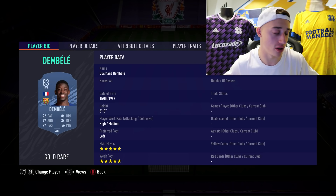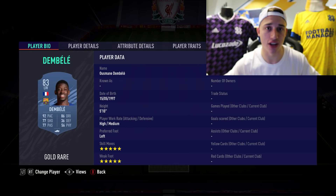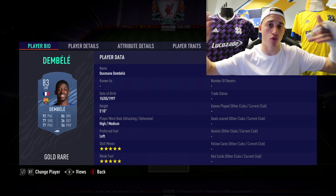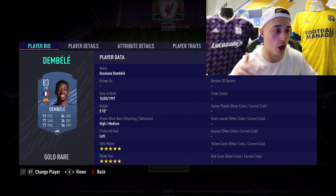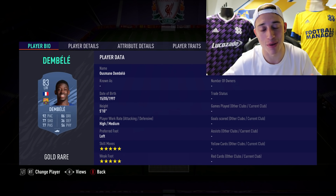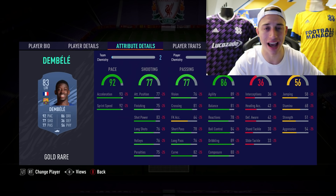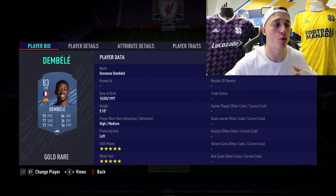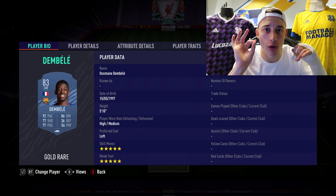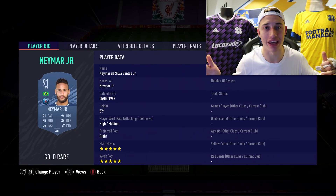Next up, Dembele. We've all heard so much about Dembele this year — 5-star skills, 5-star weak foot, it is just the perfect combination. Once you get the ball on the edge of the box, you need that little bit of flair to beat the centre backs. In FUT Champs, people have their teams right back with drop back, which makes it hard. But with 5-star skills and 5-star weak foot, you give yourself all the angles to shoot and all the skill moves to get past players. 92 pace and 86 dribbling, and he's so cheap.